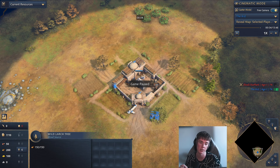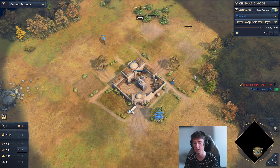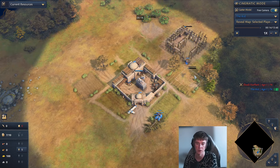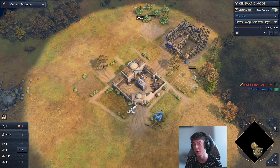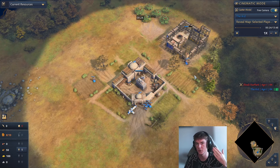We're going to first take a look at a game with Delhi vs Abbasid and talk about how you can do aggression on a 1TC basis, and then talk about how you can do fast castle against them. The reason I'm not going to show you how to boom versus them is because that's the last thing you actually want to do. This is more like a civ strategy guide on how to actually counter them.